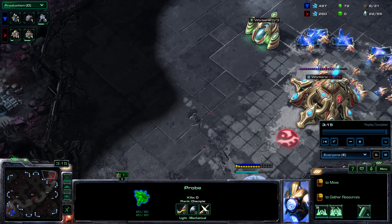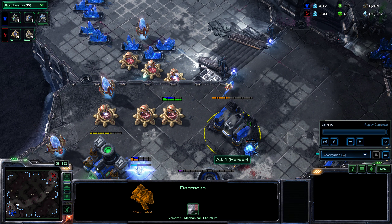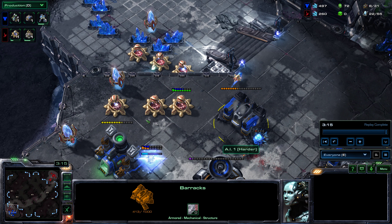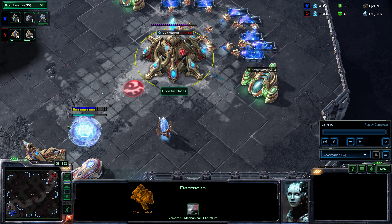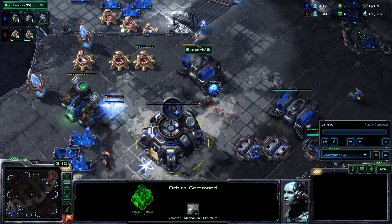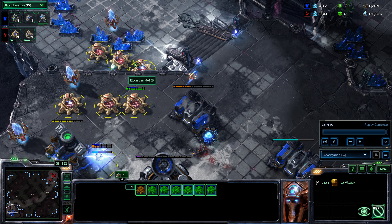Bear in mind this is not cheap: cannons are 150 minerals each, pylons are 100 each. That's 300 in pylons and 900 in cannons — a large investment for the Protoss player. If they're doing this, there's a good chance they've got literally nothing at home. So another potential way to play against this: if you sense and detect it coming, get a worker out and build a barracks on the far side of the map, buy time until you have enough marines to run into the Protoss base, kill the forge, kill the workers, and destroy the base.